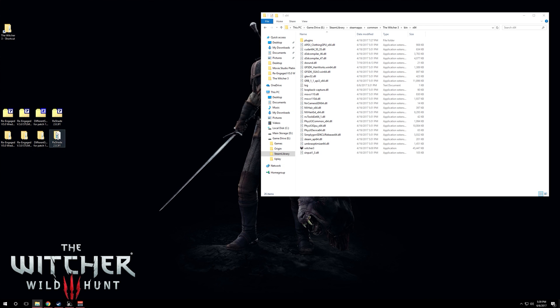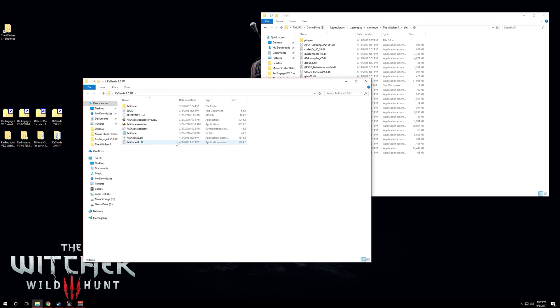I've already downloaded and extracted the file — it's on my desktop. You'll need to place it in a safe location because that's where ReShade 2.0 will load from. You might want to rename the folder something like 'Witcher 3 Wild Hunt Re-Engage 2.0.' Then open that version folder and run the ReShade Assistant.